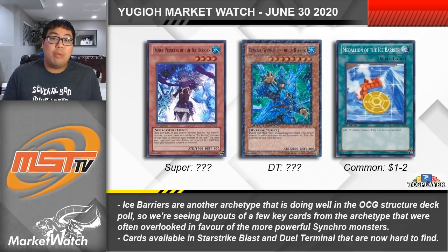At the moment there are no copies of Dance Princess available on TCGPlayer, so expect whoever lists the first few back to put it at some ridiculous price. Medallion of the Ice Barrier is a common from Star Strike Blast that acts as a ROTA for any monster in the entire archetype. Even though it'll likely be reprinted in a structure deck down the road, it will still probably jump up in value short-term. It's already gone from about 25-50 cents to almost a $2 card, so it's worth digging out of your bulk to flip while you still can.